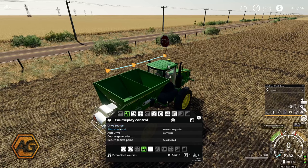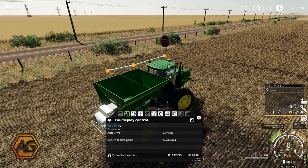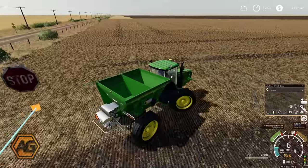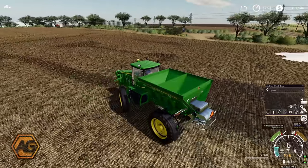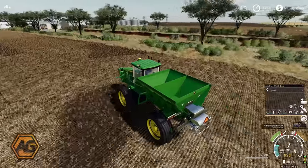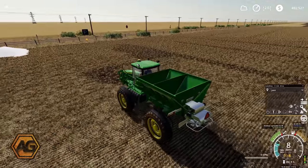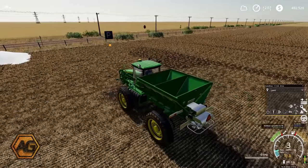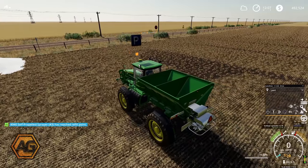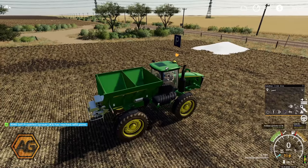I'm going to jump in here - tell it to start from the first waypoint, press drive course, and we should now head off to the first waypoint, figure out it's empty, and then wait at the park point for the refill. He got back over to the start point, realised he had no lime, and has now pulled up at the refill point. You'll see there we get a little warning telling us exactly that. We'll leave him there for now and we'll go and get the tractors to come and get started with the loading.